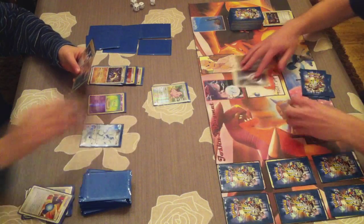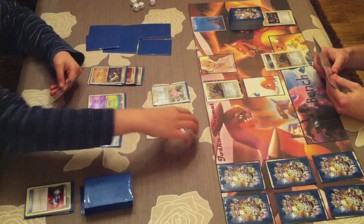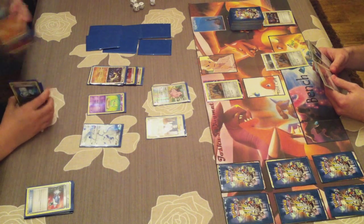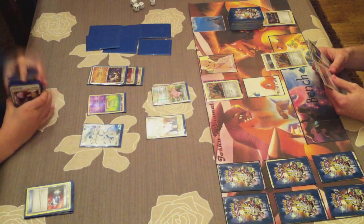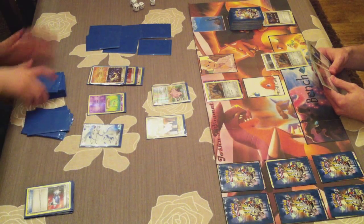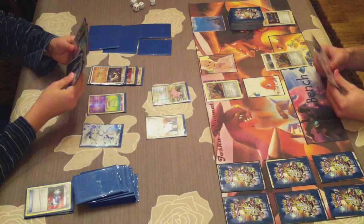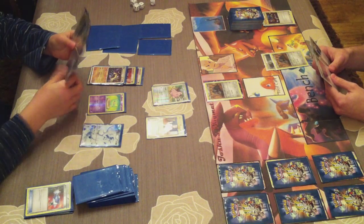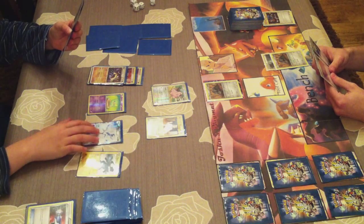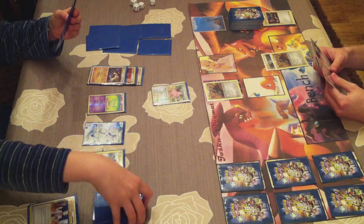My opponent gets out Machamp, which I feared. He attaches an energy to Machamp and he Catches the Durant without any energies attached, hoping I don't have any metal energies in hand - and I don't, so he has a bit of luck. He uses Professor Oak's New Theory as his Supporter, which is one of the best out there - getting a fresh new hand. If it's a bad hand you can use Eek after that, so Professor Oak followed by Eek is a really great stall combo.